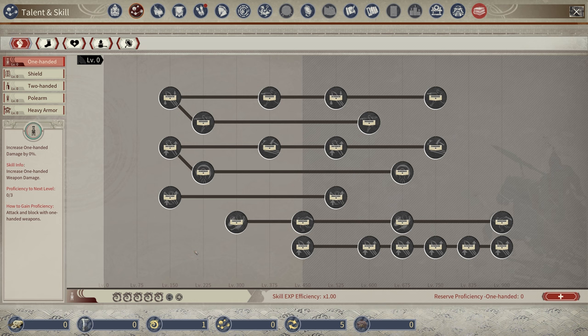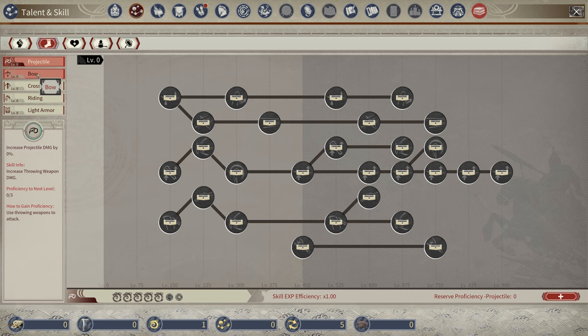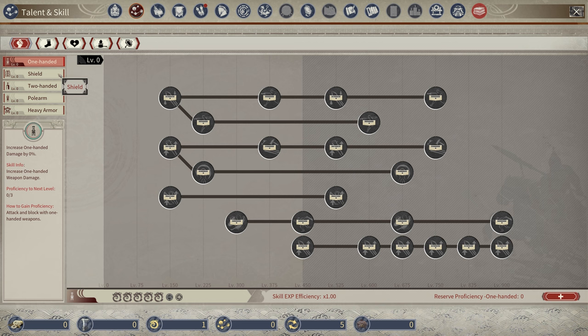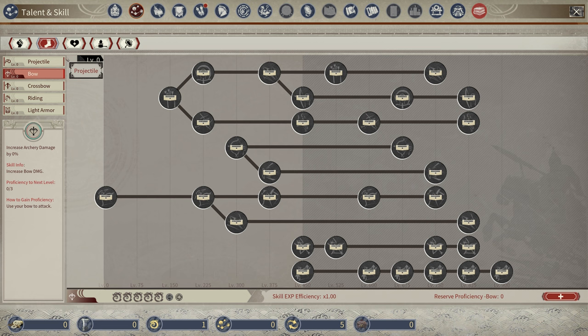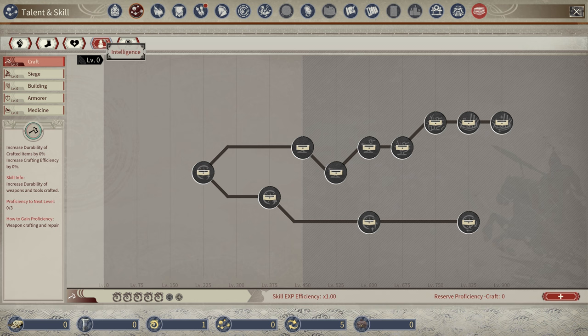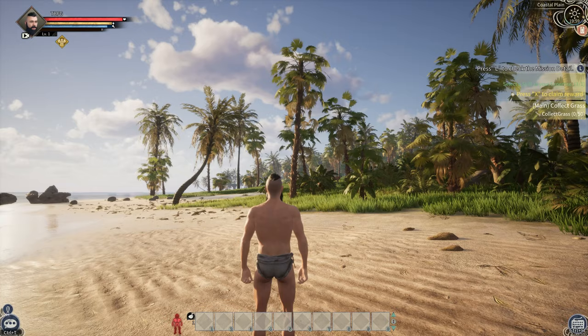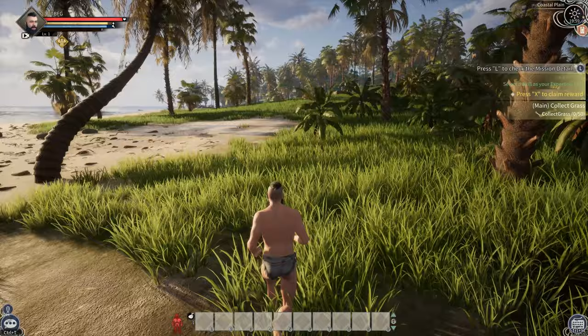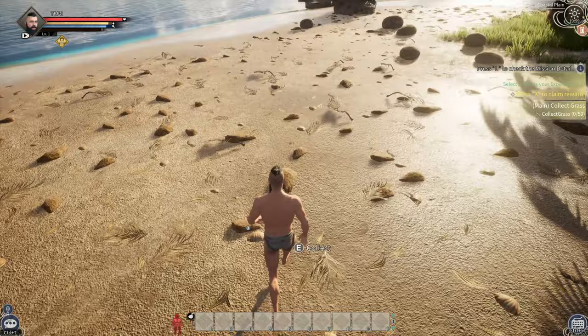The next tab is the important one — Talent and Skills. Before you can do anything, you have to put a point down here before you can do any of the stuff up here. I typically start with Physique and Lumbering, then go a lot into the Bow because we really want our character good at archery. You've got Strength — one-hand, shield, two-hand, polearm, heavy armor. Agility — projectile, bow, crossbow, riding, light armor. Physique — mining, lumbering, hunt, plant. Intelligence — craft, siege, build, armor, medicine. And Charisma — command, drills, recruitment, tame, and renown.